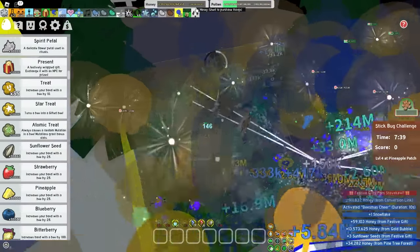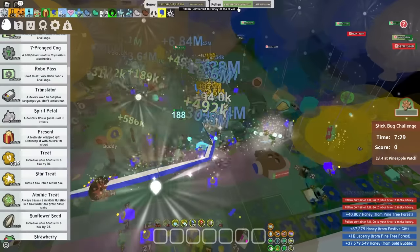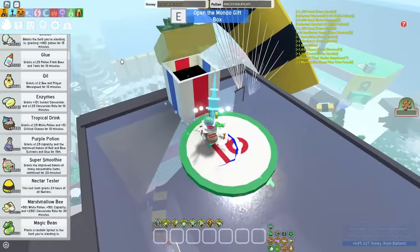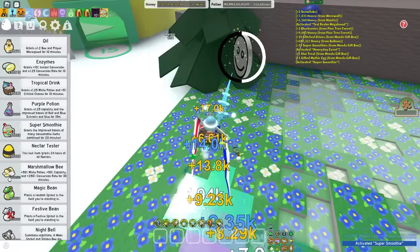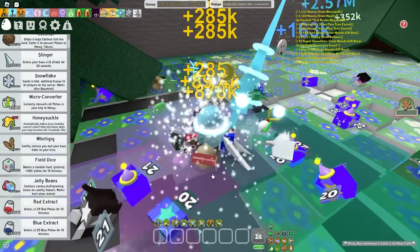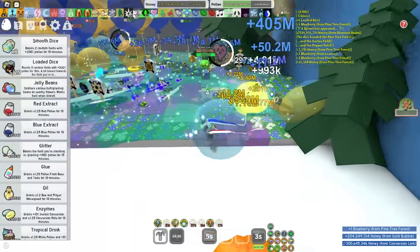I'm already making 300 million honey per second, maybe even 500 — half a billion, one billion, who knows? Anything is possible. We already have 3.7 billion capacity, so let's just keep track of that number — honey pouch, you will become infinitely huge. I can also claim the honey day buff: I get times two pollen and times two convert rate, so it makes the video a bit more entertaining. Super smoothie, marshmallow bee, all that good stuff — literally anything I can use for boost. I should probably also use snowflakes for extra capacity, since this is gonna be a very thick honey pouch.